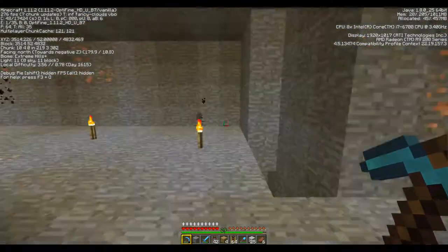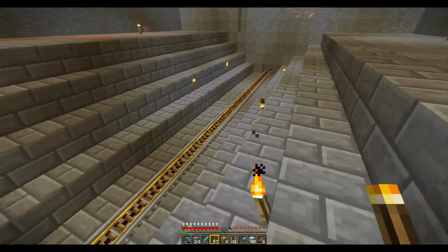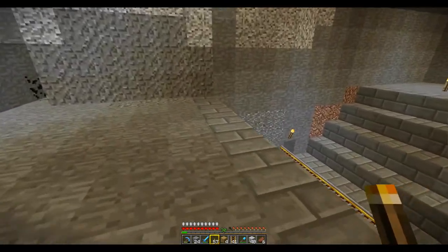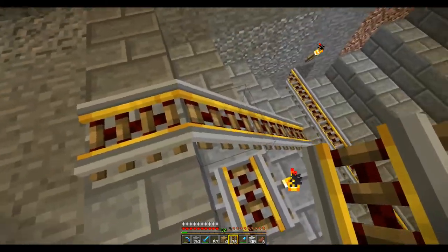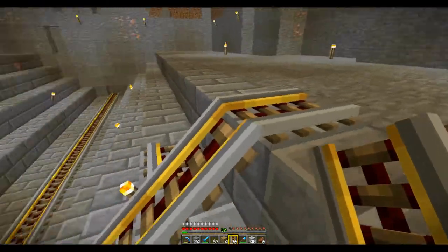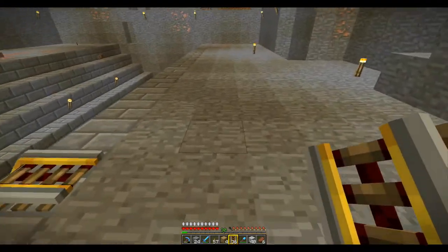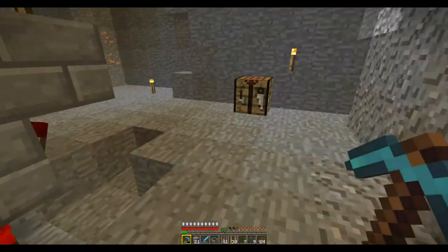Time for another update. This is where the minecarts are going to run down the middle to remove villagers we don't need — off they go somewhere unpleasant. The villagers are going to sit in minecarts on either side, and I'll walk down the middle to peruse them. It's going to have a raised glass roof. Next step is to stick the rails in all the way down the sides and then put the redstone in around the back.